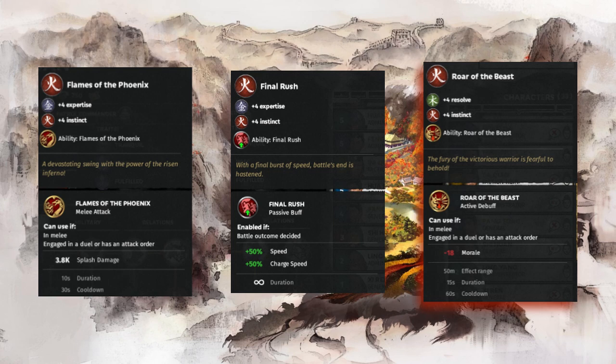Finally we have my favorite vanguard ability — Roar of the Beast — which is an active debuff ability that reduces nearby enemy morale by 18 points. It has a range of 50 meters and a cooldown of 60 seconds. Whereas commanders use their ability to grant unbreakable to turn the tide of battle, vanguards are designed to crash into enemy waves and reduce their morale with this ability. It does zero damage, but because you can route full health units by destroying their morale, you are actually doing tons of damage without even knowing it.